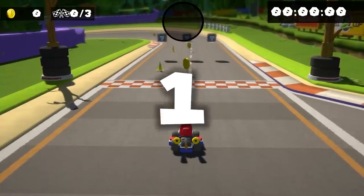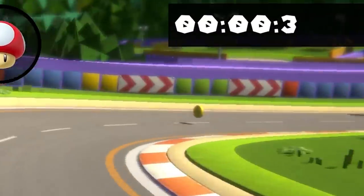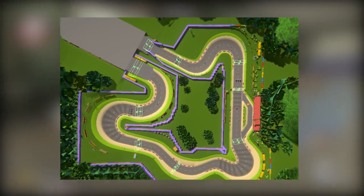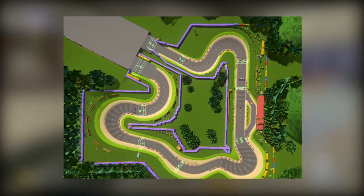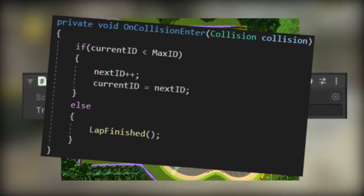Finally, I added some particles, post-processing, and camera effects. I also added a timer that tracks how long it takes you to complete the level, and a lap counter. This system is super simple — we basically just add triggers around the track, give them an ID, and then check if the player has actually gone through them in the right order.